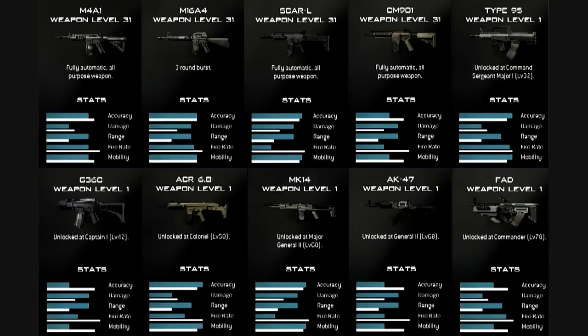The next and final weapon you unlock at level 78 is the FAD. I've heard it's supposed to be a cross between the TAR-21 and the F2000, which is what the picture looks like. You would think the mobility would be higher in a smaller assault rifle like that, but they dropped the mobility — it's got a ridiculously high fire rate though. I love the TAR-21 in Modern Warfare 2, it's probably my favorite weapon, so if it's anything like that I'll probably be using it quite a bit.